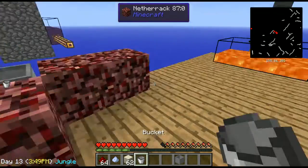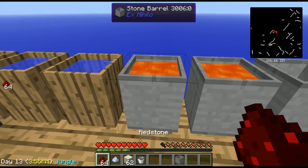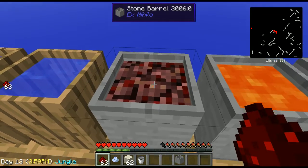Now we want to put our lava inside the stone barrel with a right-click — yep, a right click. And then we want to go over to our redstone and do another right click, and that's going to give us our netherrack.